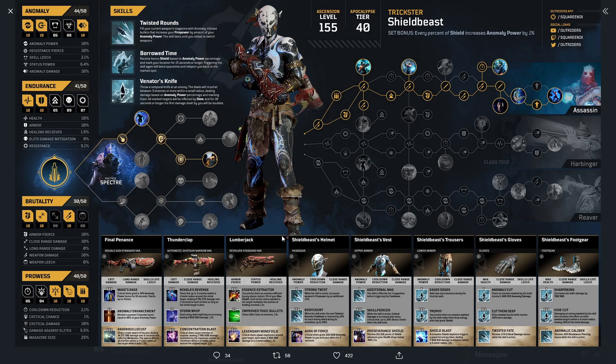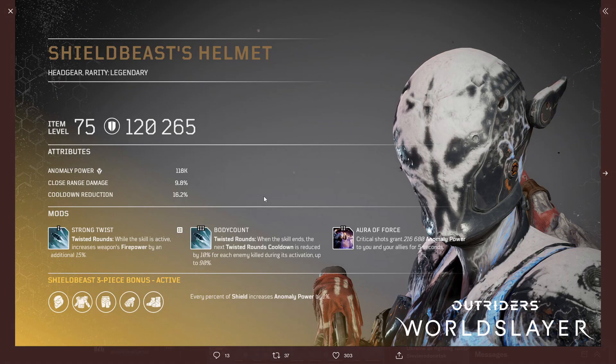At the bottom you have the armor and the weapons. The Shield Beast Helmet has 120k armor, 118,000 anomaly power, 9.8% close range damage, and 16.2% cooldown reduction. Every percent of shield increases anomaly power by 1%, so at 100% shield you'd get 100% anomaly power — though it's unclear if it's capped. This is Apocalypse gear with three mods: Strong Twist, Body Count, and Aura of Force.